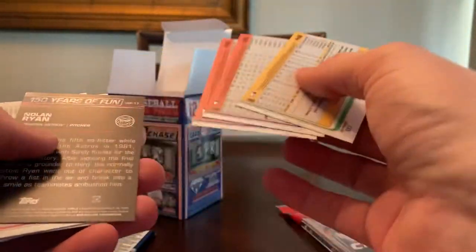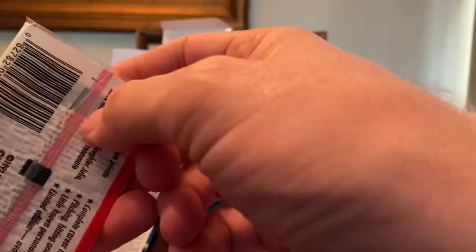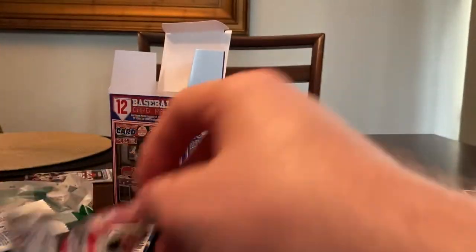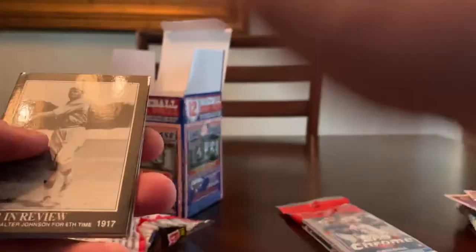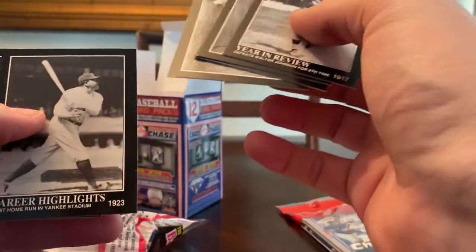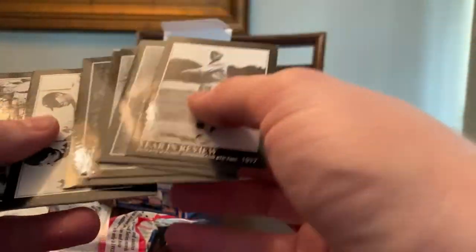I'm pretty sure none of these are numbered. What do we have here — the Babe Ruth stuff. Babe is probably my favorite. A lot of people like Mickey Mantle; I always liked the Babe. I liked Ty Cobb too. I mentioned these are all reprints — yeah, 92. That's cool pictures I guess. First home run in Yankee Stadium in 1923 — the Bambino. Only back then could a fat guy be the best player in baseball.